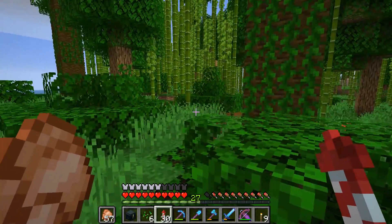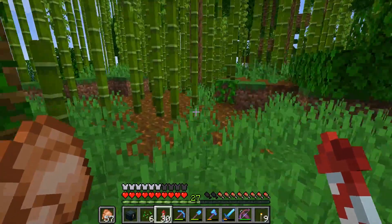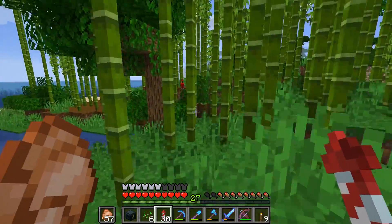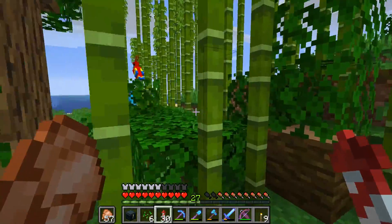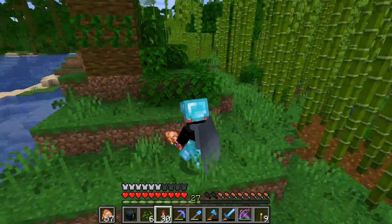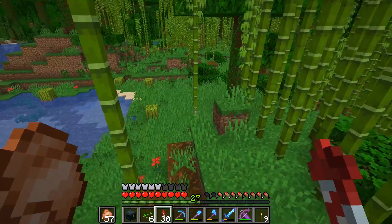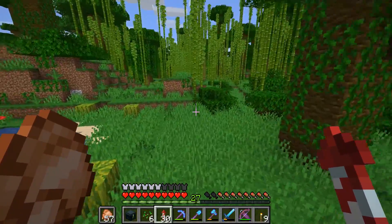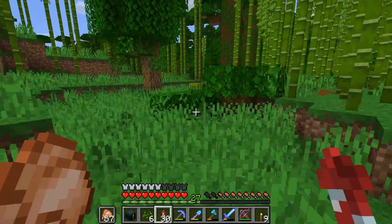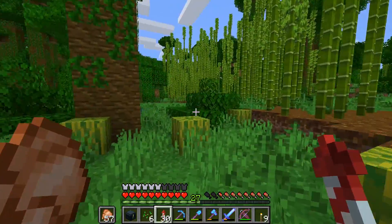According to the wiki, pandas are indeed rarer than other jungle mobs — they won't spawn as often as parrots or ocelots, but they will still spawn. So it's just a case of persevering and roaming around. I now have a blue parrot on me as well, by the way. I was struggling to get through the forest. Come on, we've got to find these pandas! When we do, we'll take down the coordinates and come back with some wheat to try to lure them.